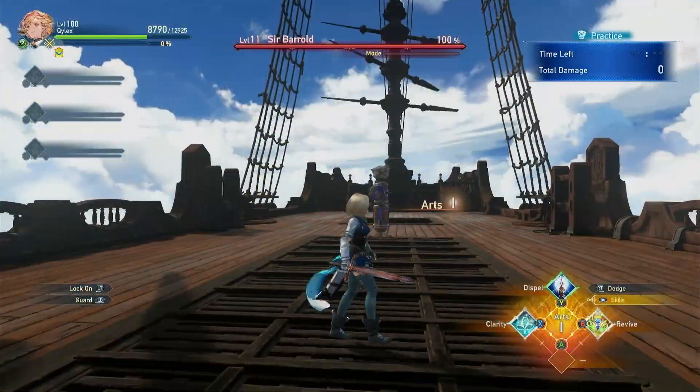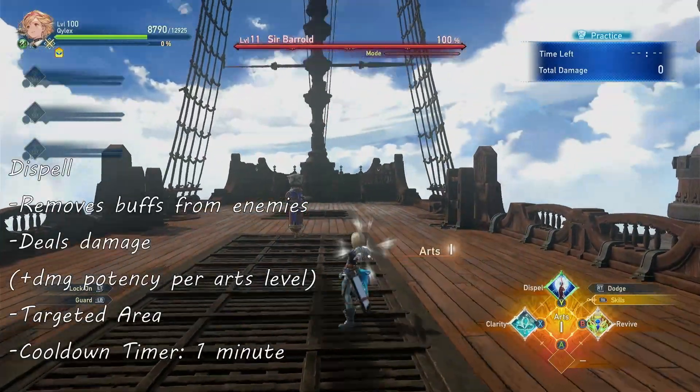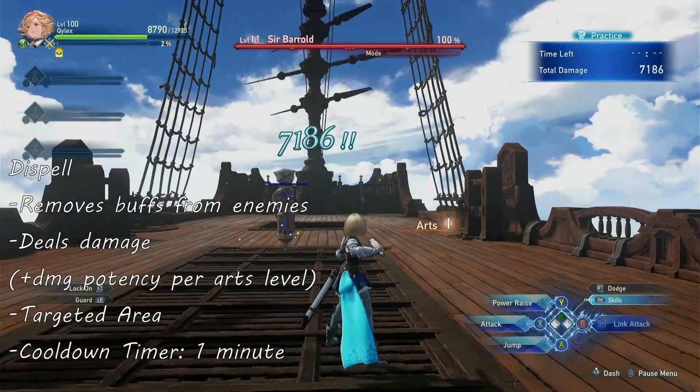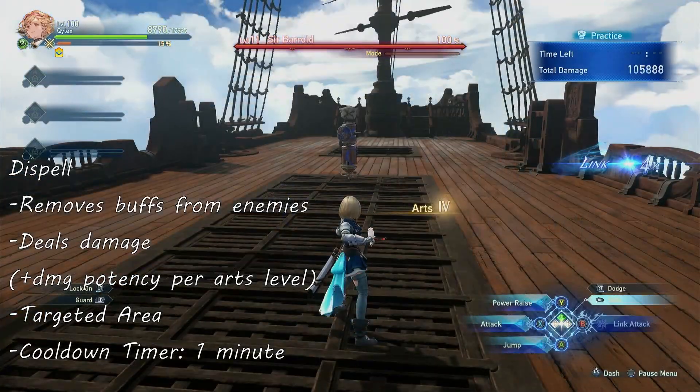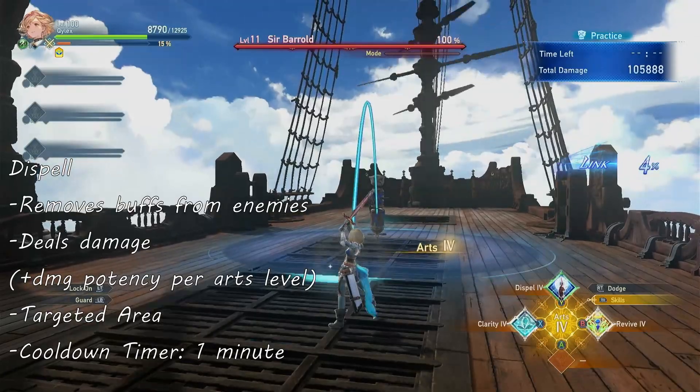Next is Dispel. This skill deals damage that scales from your Arts level while removing any buffs the enemies have. This is very useful for enemies who have annoying self buffs, and this skill has a cooldown of 1 minute.